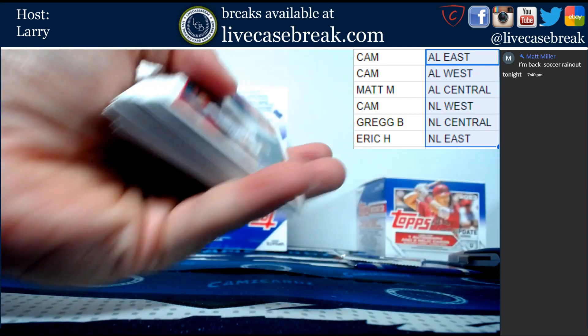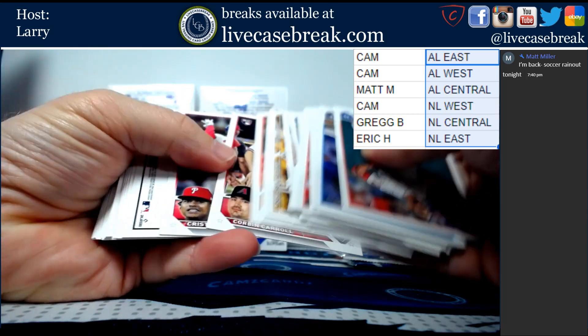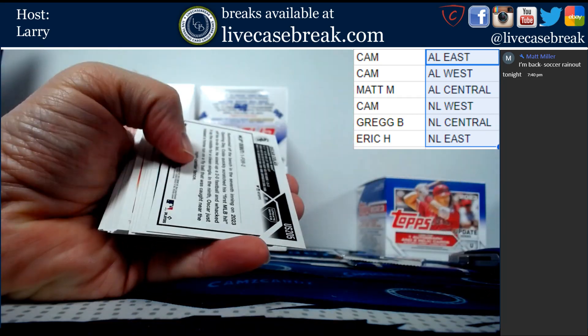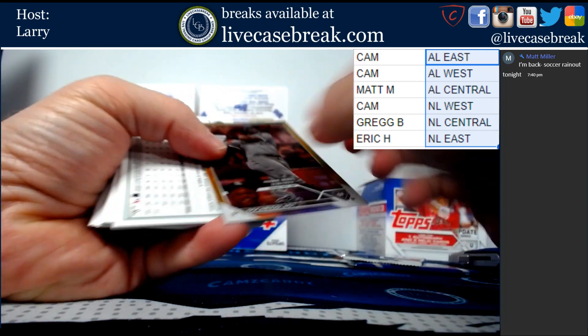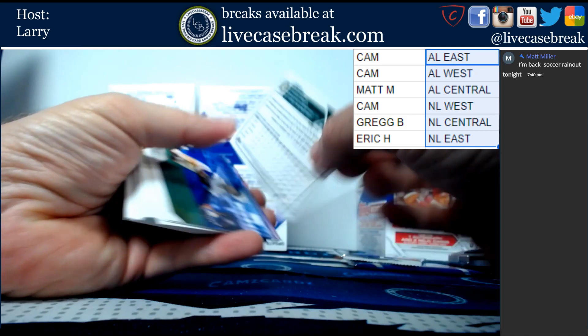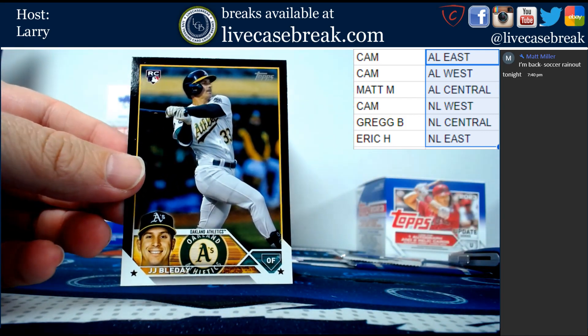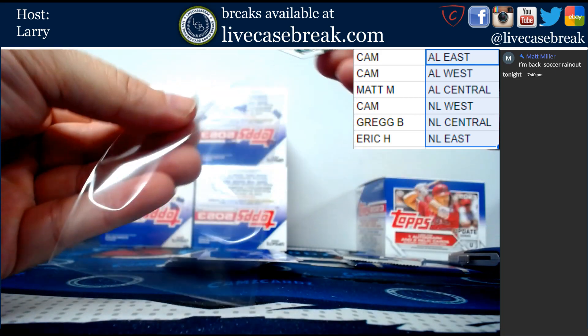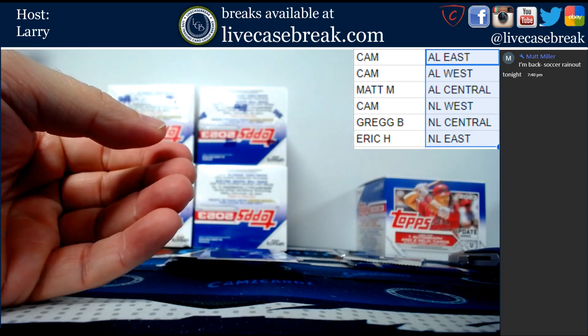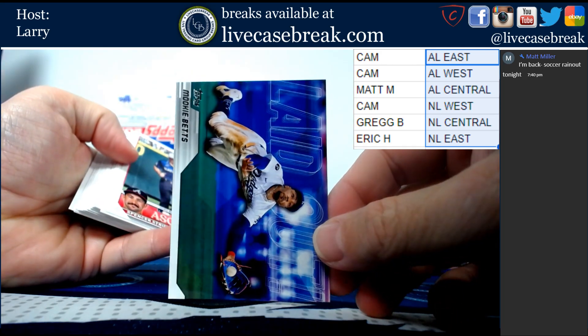Last pack, and then we have the bonus packs. We've got Oskar Colas gold foil board. JJ Bladet out of 72 for the A's. Laid out Mookie Betts - those seem to be one per box.